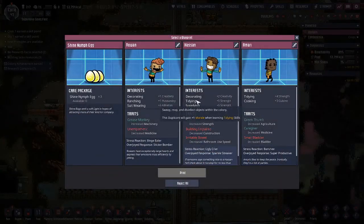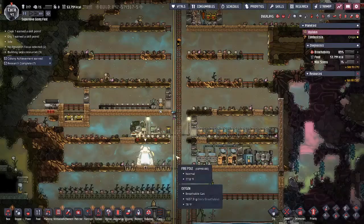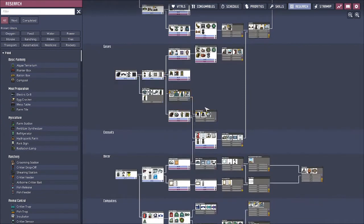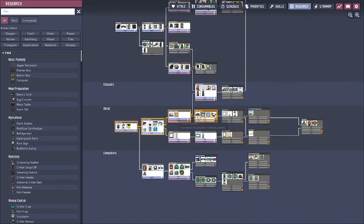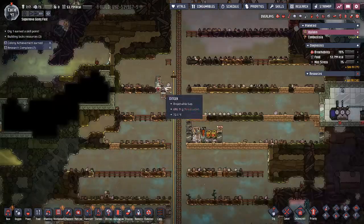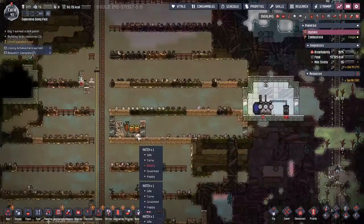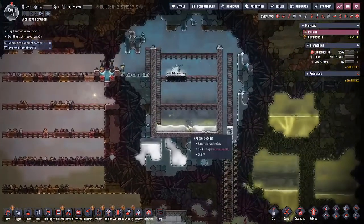Let's see what kind of blueprint we got. Fighting, cooking — no, no. I don't really want some Shine Nymph eggs either, so we're going to reject all of that. We are not getting good duplicates this game — this is kind of insane. We're also going to come over here to the plastic ladders and get those. We have our automatic dispenser set up so we can get some hatchling eggs out, and they won't get that cramped debuff if that ever does happen.